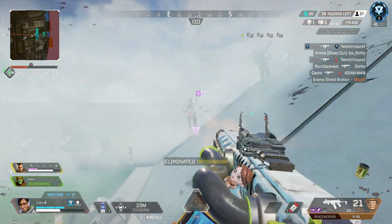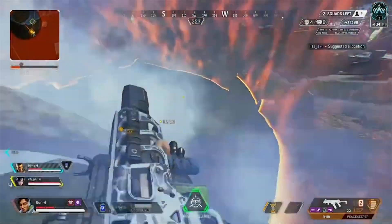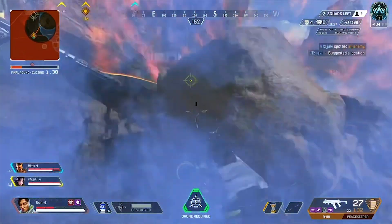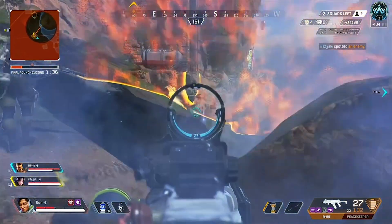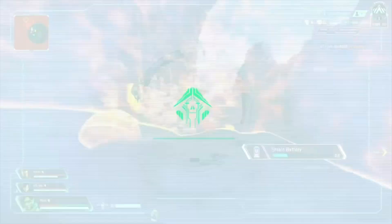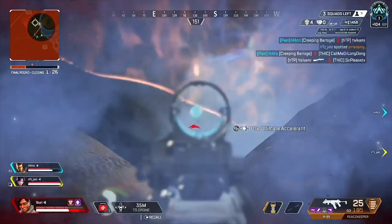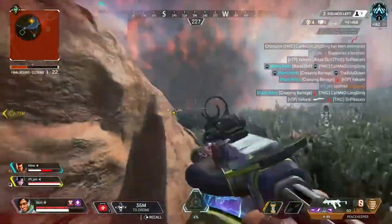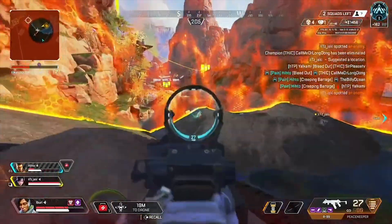Now let's talk about EMPing Gibraltar bubbles. In this clip, I know the enemy team has a Gibraltar, and my Bangalore teammate threw her ultimate on top of them. They were getting beamed, had an airstrike coming down, and had to move because of the circle — so I knew they were going to throw the bubble. If you're playing Crypto, you need to EMP this as fast as possible. The EMP destroys the bubble and stuns the enemy team, leaving them all out in the open with no cover against the Bangalore ult.